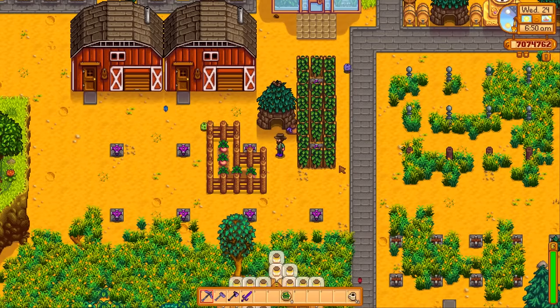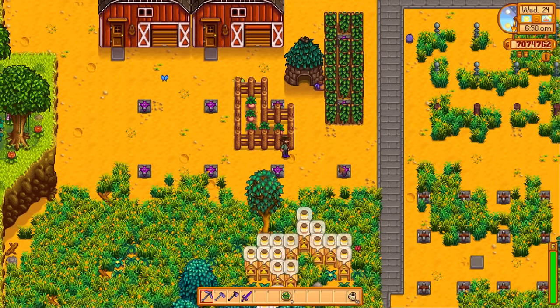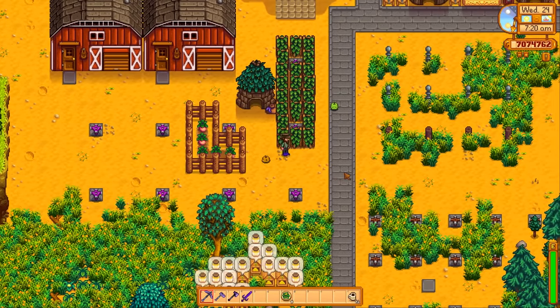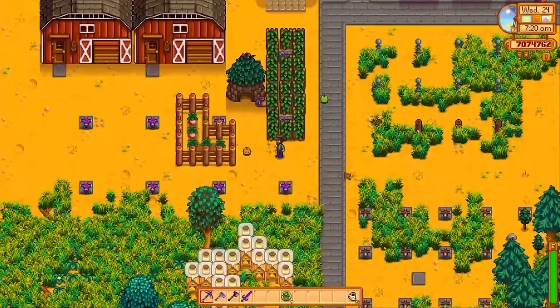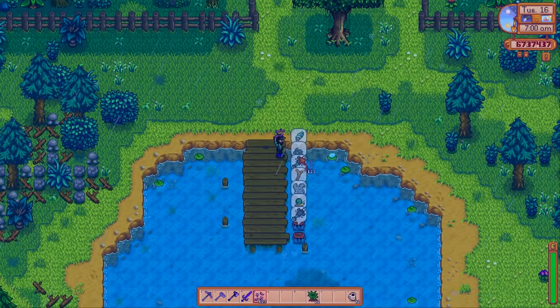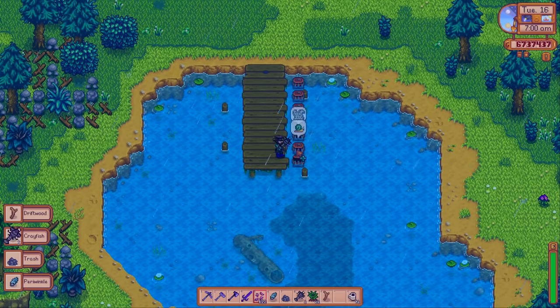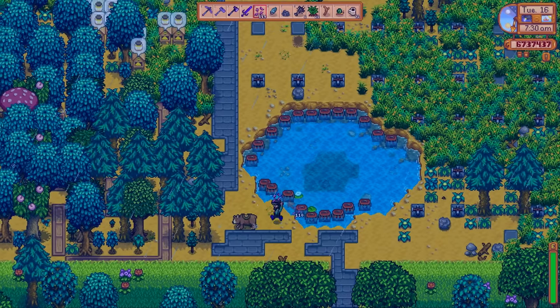Like having Junimos out and about on your farm? Fence in a harvestable crop that they can't reach and watch them suffer as they try to help you. While emptying crab pots, hold bait in your hand to prevent accidentally picking them up — bonus, this refills them at the same time.